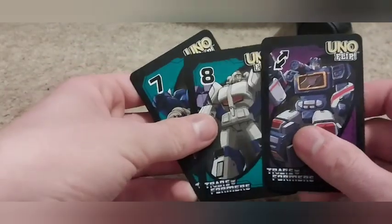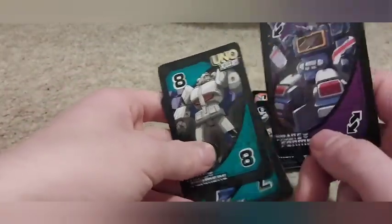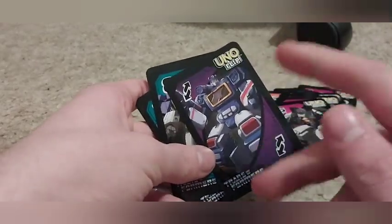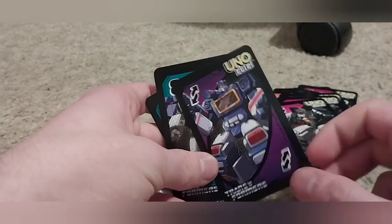We got Jazz representing number three. We got Astrotrain as number eight, and Soundwave as the reverse. It actually makes sense because we have Blaster with the reverse flag on the bot side, and Soundwave reverse on the con side.